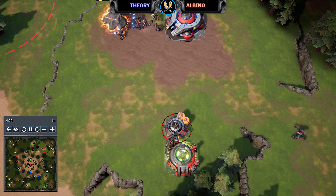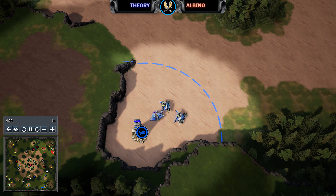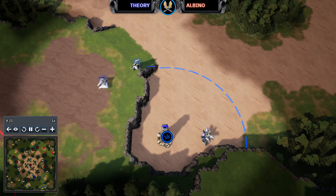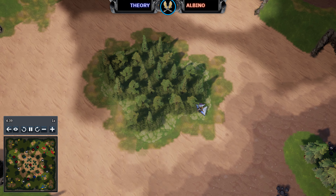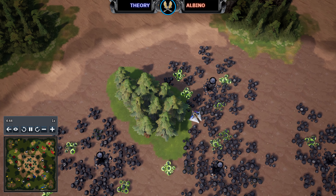With the Vectors on the field, Theory looks to challenge those creep camps. There's nice use of the Solar Charge from the Habitat to speed up research on Kinetic Redirection at the Biokinetics Lab. A couple of Argents have also been added — going for that early unit mix just to try and get on top of those Luminite nodes.